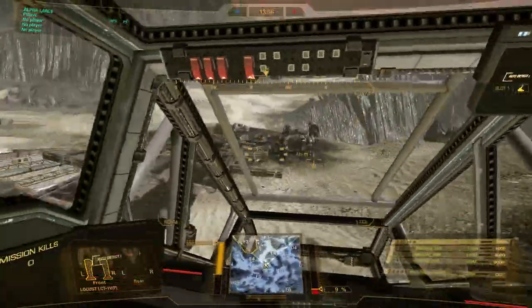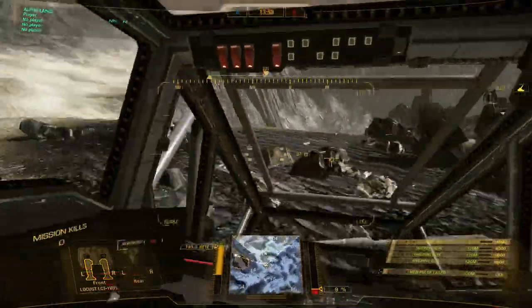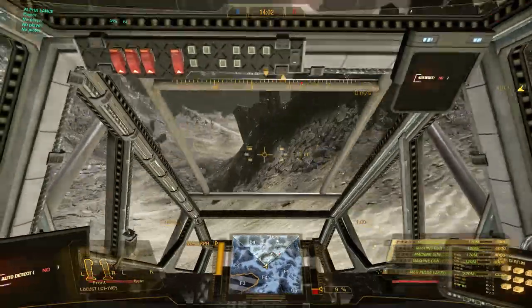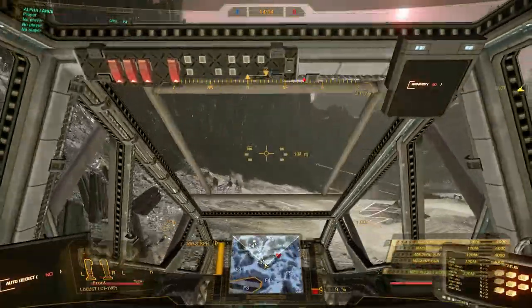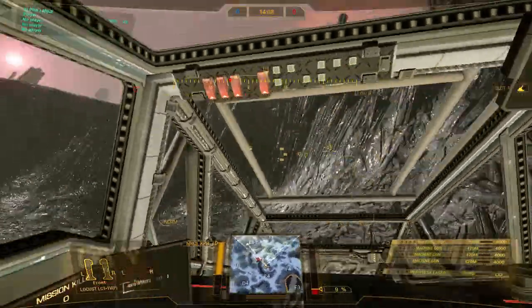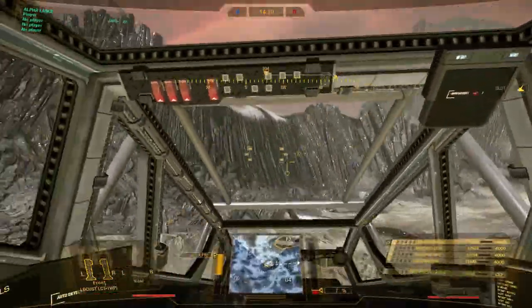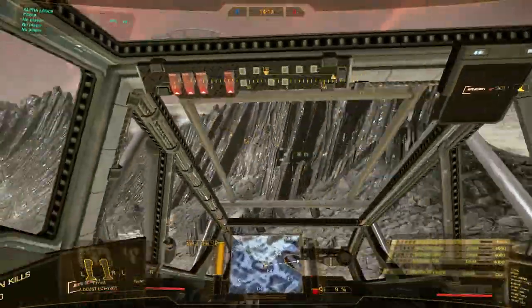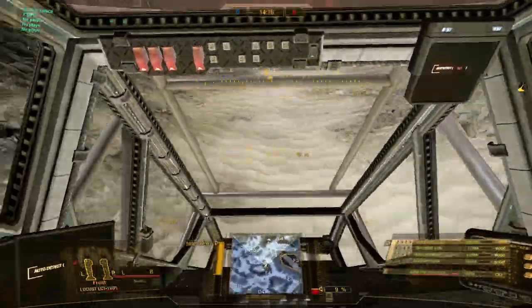Sometimes people will drop down into this pit for cover, but I do not advise going in here unless you absolutely have to — it's kind of a death trap. Once you get down in here, even with jump jets it's tough to get out. The only real easy way to get out is through here, so try to keep away from this area unless you absolutely have to.